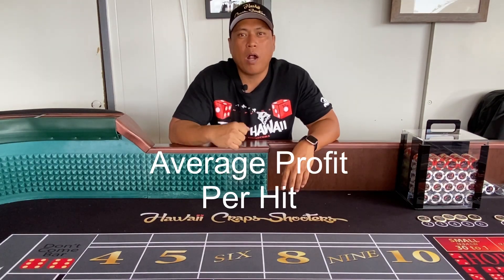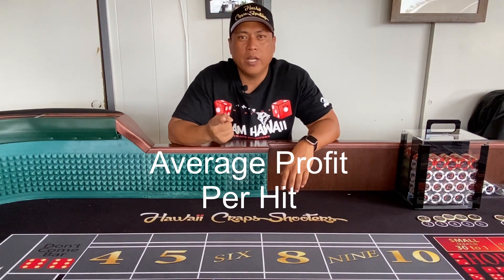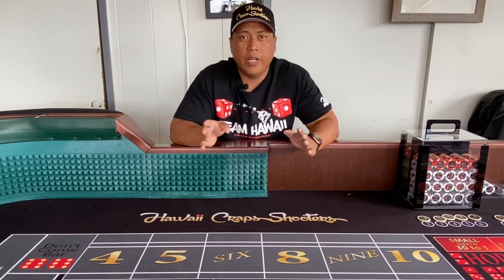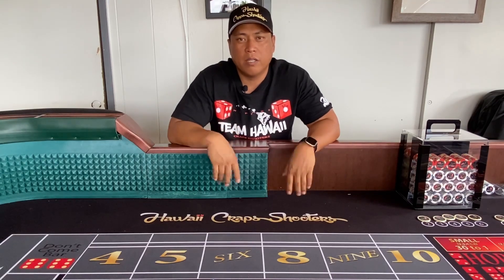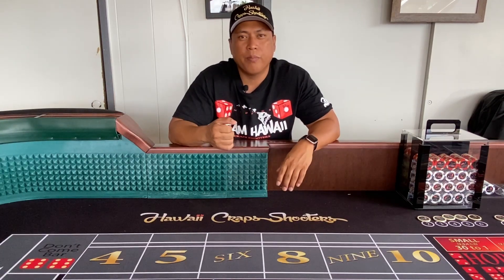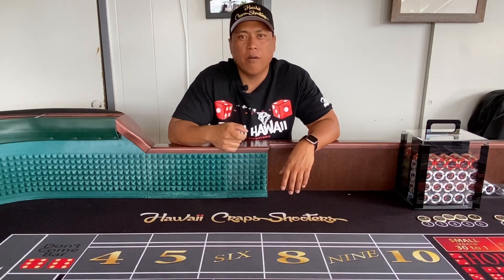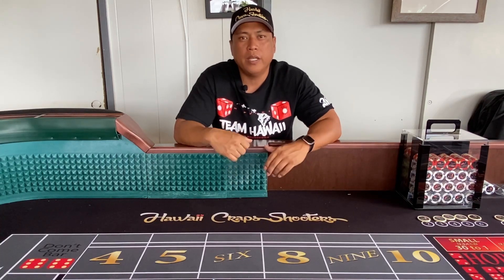The second criteria is my average profit per hit. I want to know how much I will make from one hit after I lay out the betting strategy. It could be a range — it doesn't have to be a specific amount. It can be a range from $30 to $60 that I could yield, but that's important information I need to know.